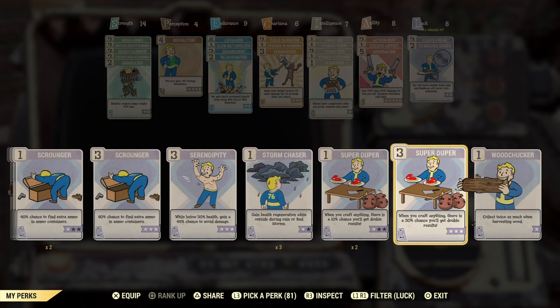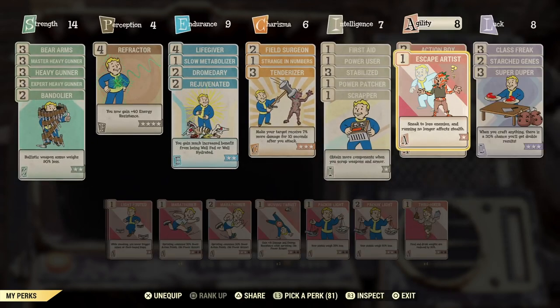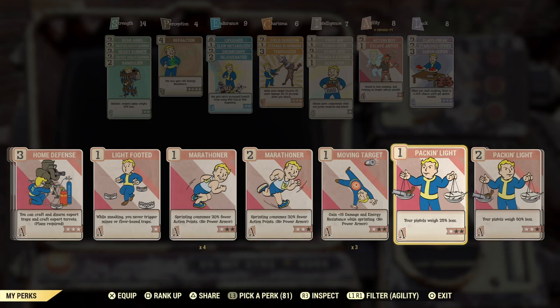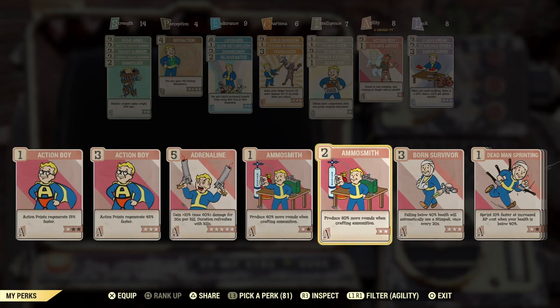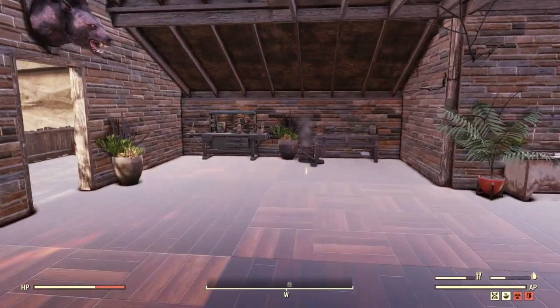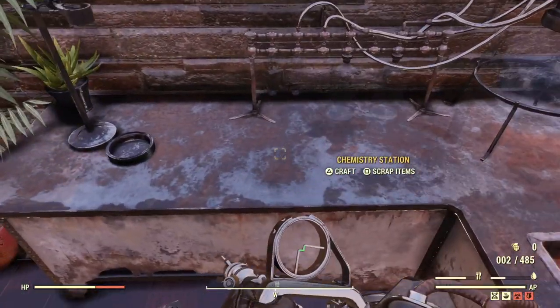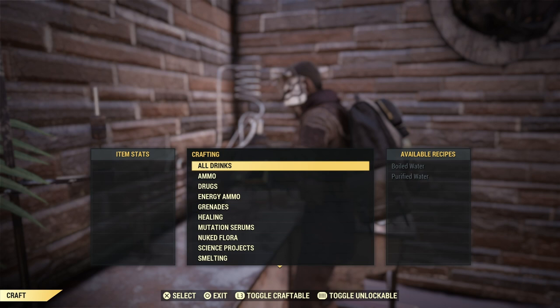Getting into making the ammo — you want to have Super Duper on. That increases the chances it might double when you make it, and you're constantly making it, so it's going off a lot. Have Super Duper on, and you're also going to want Ammo Smith on under Agility. Super Duper is under Luck. You're going to want to rank Super Duper to level three and Ammo Smith to level two. You don't need to have them on all the time, but when you're making ammo, definitely want them on.